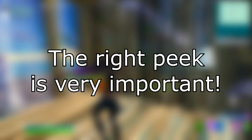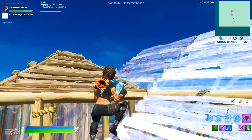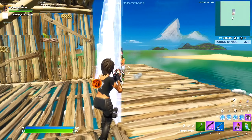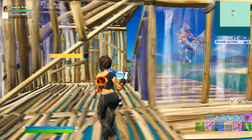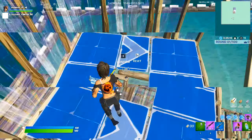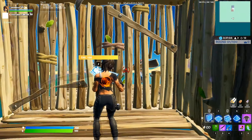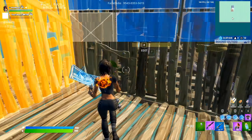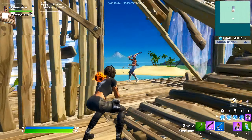The next thing I want to talk about is the right peak advantage. This goes with all shotguns, but with this shotgun in particular you always want to have a right peak advantage when charging up your shot and taking a shot on somebody. Because of that extra time you need to charge, you don't want to leave yourself open and give your opponent a shot on you. The right peak advantage is very helpful in this meta — always set yourself up for right peak shots and never take left peak shots.